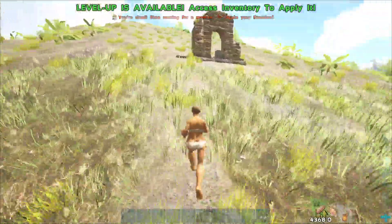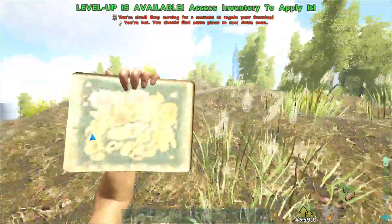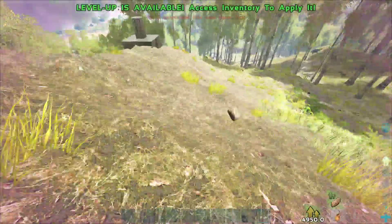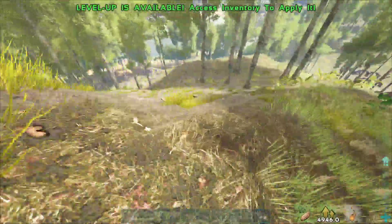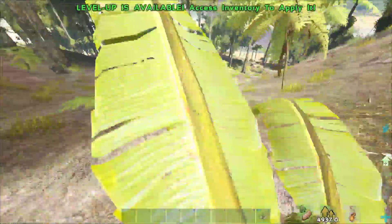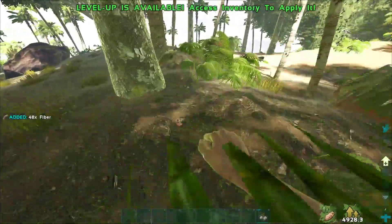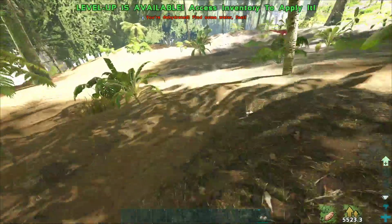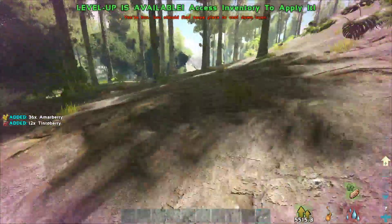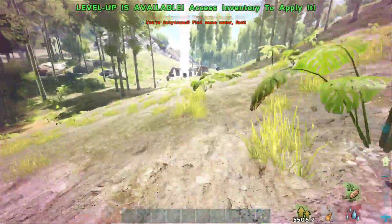We're going to continue running north up the west coast — all around the 20 latitude line. I'll show you the map but we're just running up this mountain ridge. Come down here — there are going to be a couple of notes. This area gets a little dangerous because there are quite a few Troodons. Raptors won't be a problem if you're managing your stamina, but Troodons will catch you slipping, especially at nighttime, so just be aware.